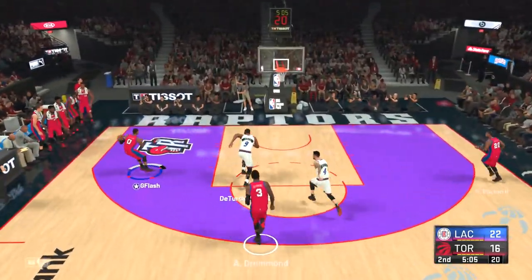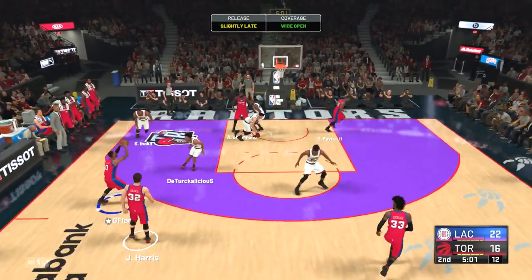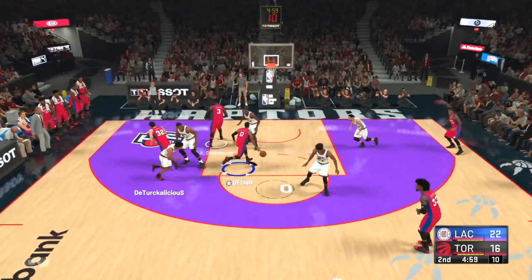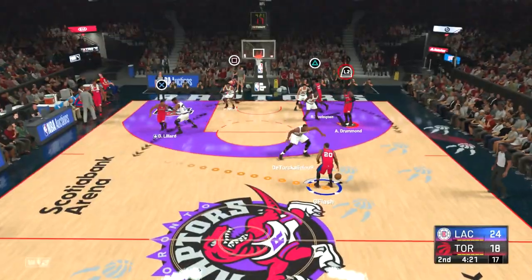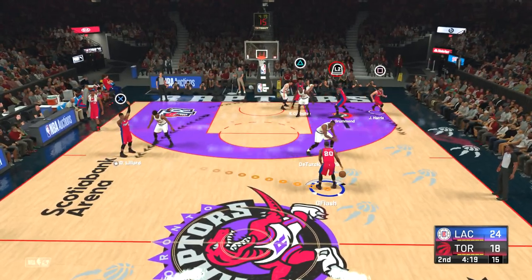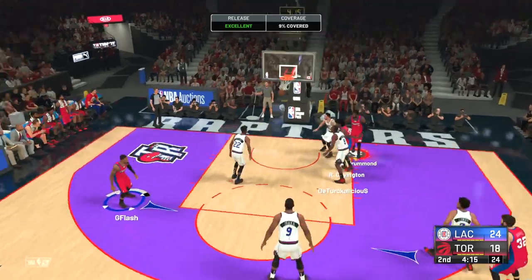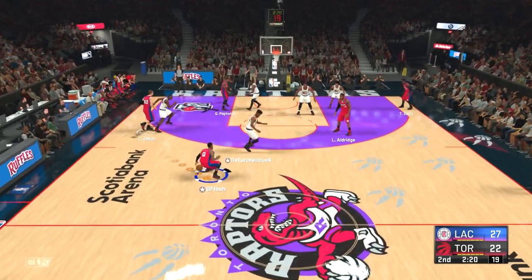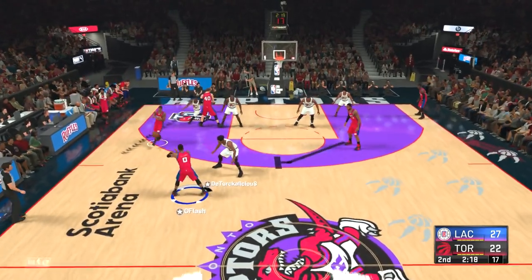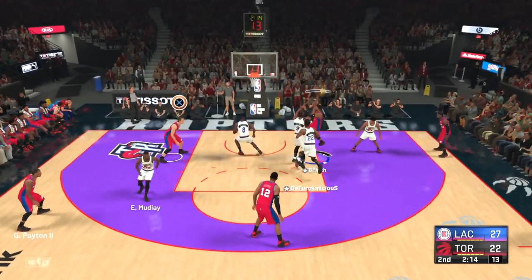One thing I hate about 2K21 is what you just saw — how the player dribbles the ball off the leg. It can happen so many times, even with a really good ball handler. I don't know how it keeps happening. 2K really needs to fix that because great ball handlers shouldn't be losing the ball like that.